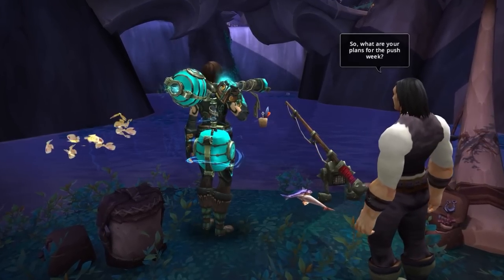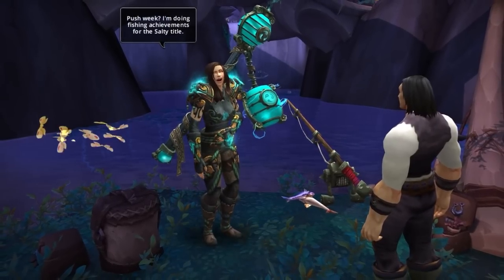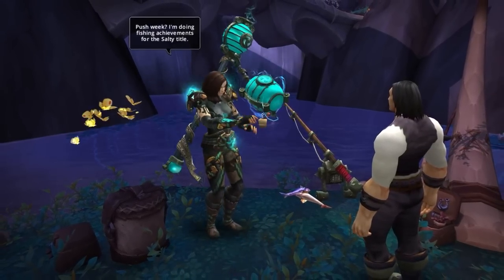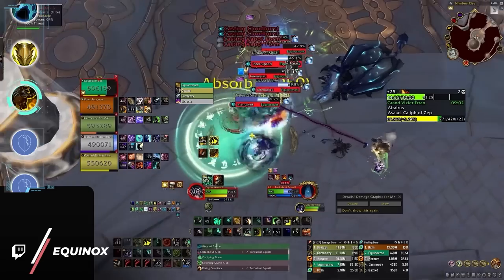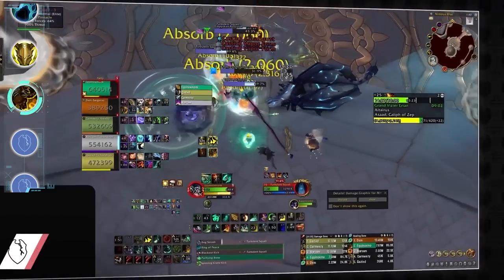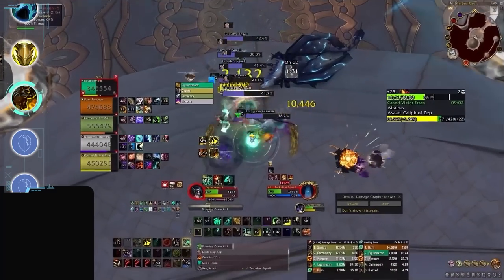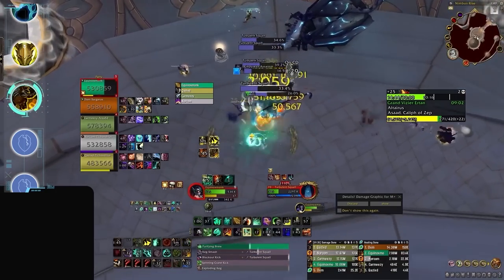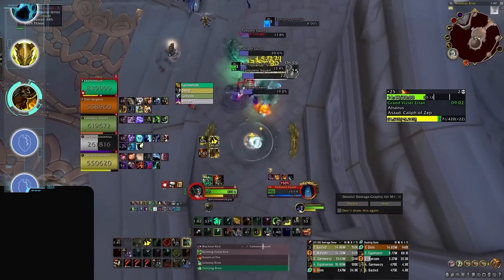With the top three performing tanks discussed, let's now delve into the less meta tanks, all of which remain viable and possess their own unique strengths and weaknesses. Starting off with Brewmaster Monk. Brewmaster tanks possess a unique survivability mechanic called Stagger, which allows them to mitigate and delay a portion of incoming damage. This Stagger mechanic grants them a high effective health pool, making them resilient against heavy physical damage hits and quite forgiving in general.